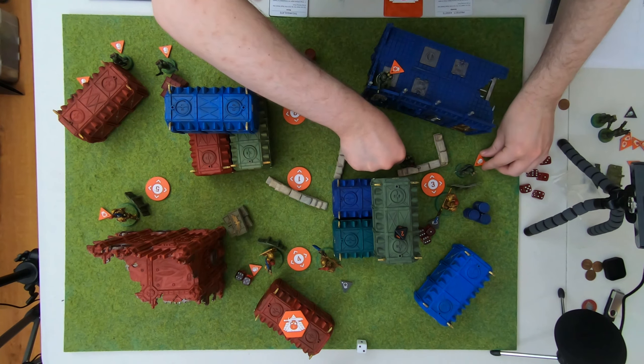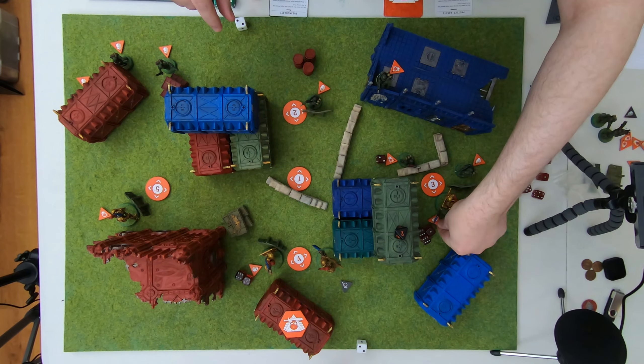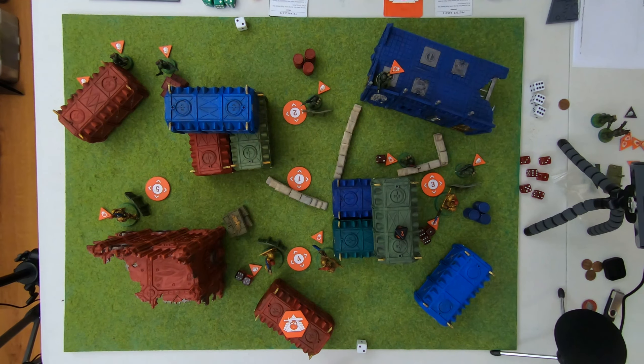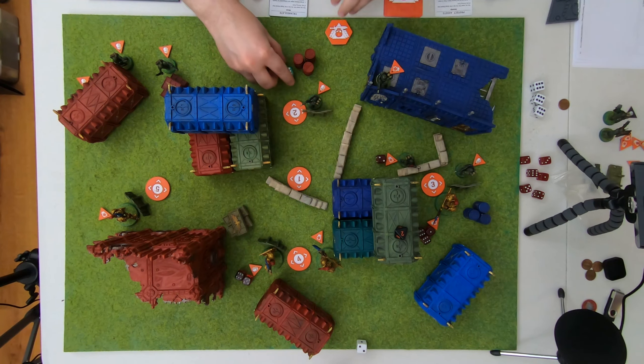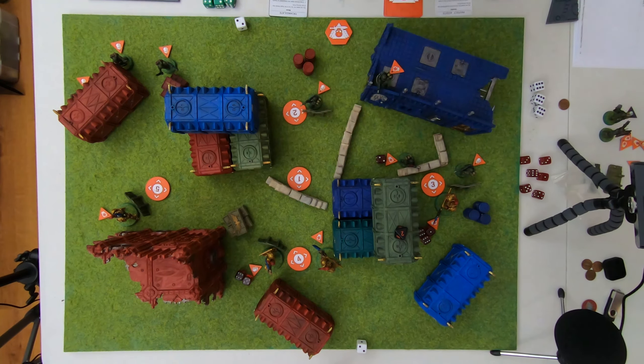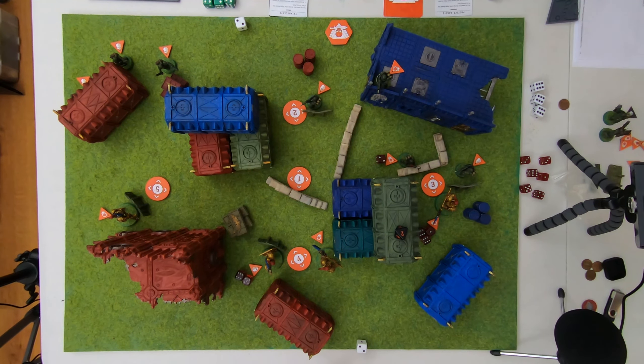Now everyone goes up one command point. It's turn two now. How to do this now — Scions have only lost two models, amazingly. First — orders, then initiative. Scions have the initiative. They will give the order to do mission actions for free because that can help them Consecrate Ground and do a lot real quick. Custodians will do the one where they can shoot twice or fight twice.